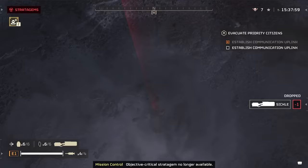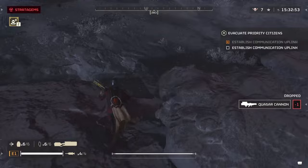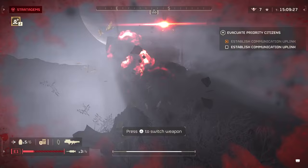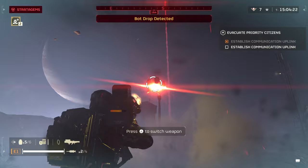If you want to kill them as fast as possible: the EATs, the recoilless — it's going to do the job. Sometimes one shot, sometimes two shots. Most of the time I suggest bringing the quasar cannon. To me personally, in my experience, no other heavy weapon even compares — it just kills everything much, much faster and it doesn't need any ammo; you don't need to reload it, it has its own cooldown.